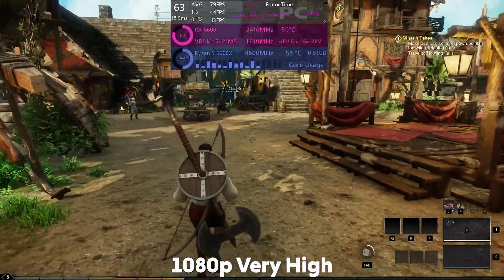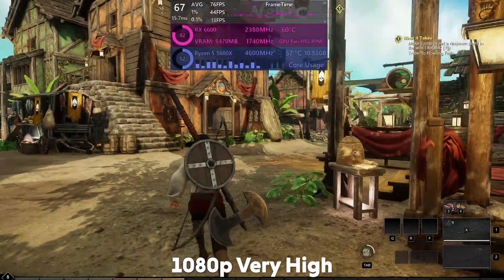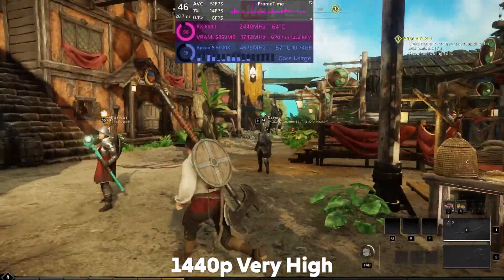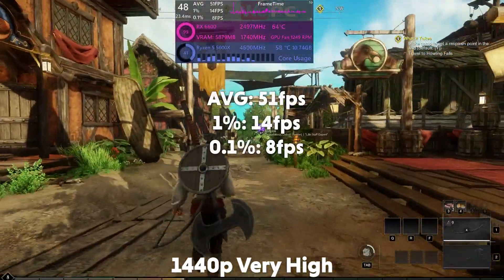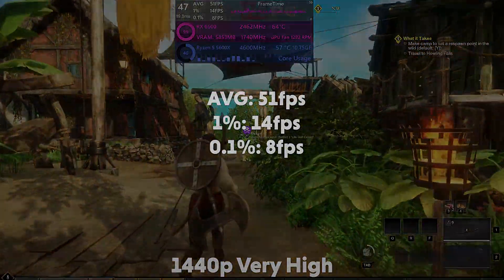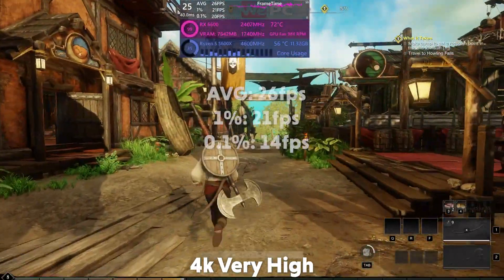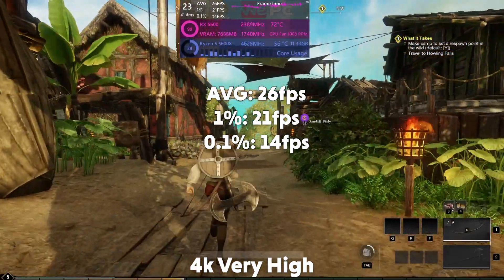Onto New World next. At 1080p the game is averaging 75 fps with a 1% of 32 and a 0.1% of 13. Up to 1440p and it averages 51 fps with a 1% of 14 and a 0.1% of 8. Then at 4K it is averaging 26 fps with a 1% of 21 and a 0.1% of 14.